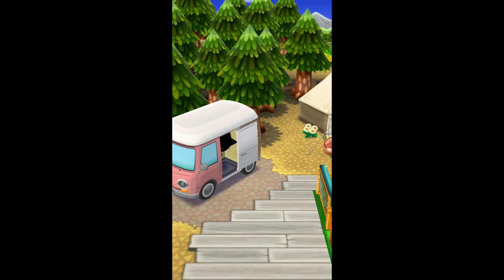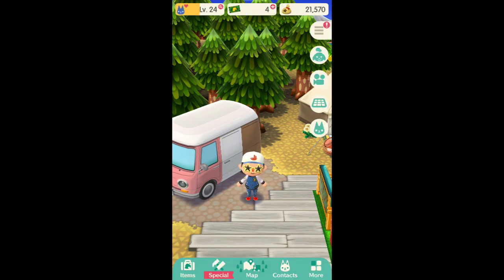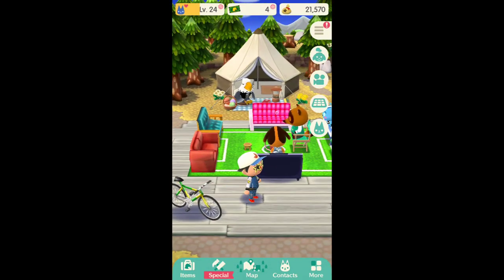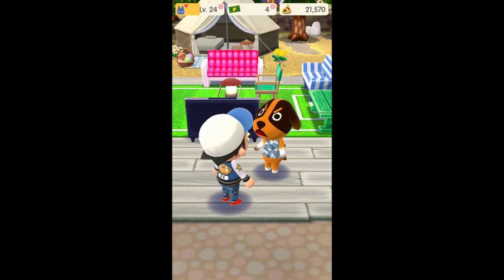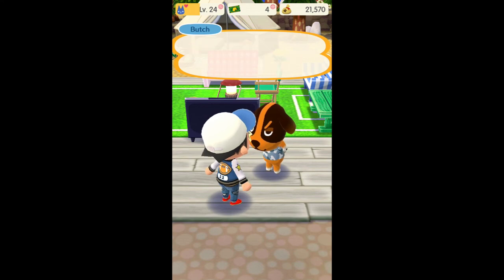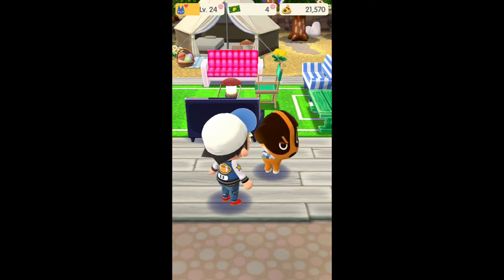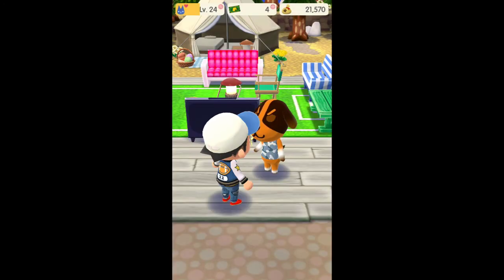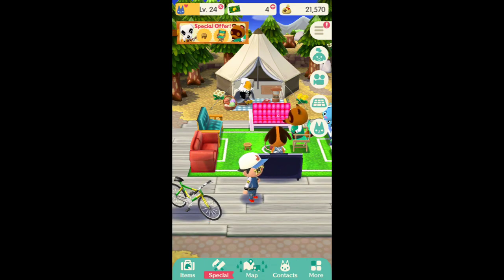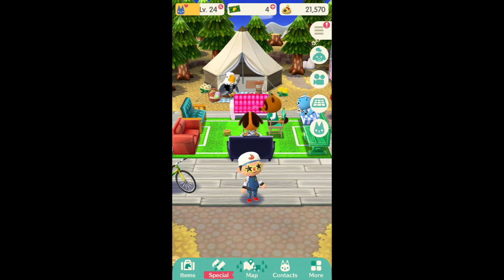Some other objectives you have is to actually level up your friendships with animals in your campground or the entire game. All these animals that are in here right now, you can talk with them and you can level them up. For example, if I talk to Butch, sometimes they will offer you items. Right here you see the heart — that's the friendship level. When it goes up to the very top, they'll level up.